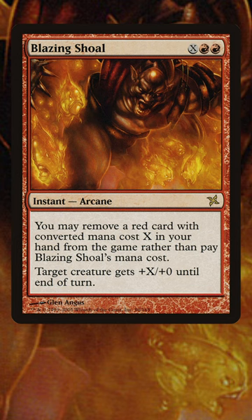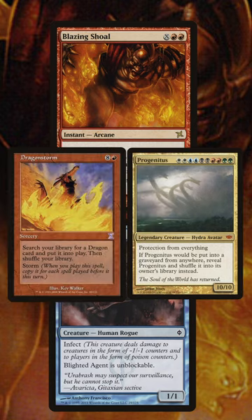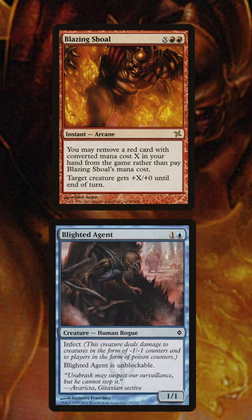At that event, there was an Infect deck that looked to play an early Infect creature and cast Blazing Shoal using its alternate cost, exiling either Dragonstorm or Progenitus. When you do this, Blazing Shoal doesn't cost any mana, and gives a creature +X/+0, where X is the mana value of the card you exiled. This means that a Blazing Shoal Infect creature, like Blighted Agent, could give the opponent 10 poison in a single swing as early as turn 3.